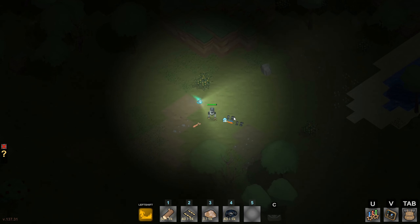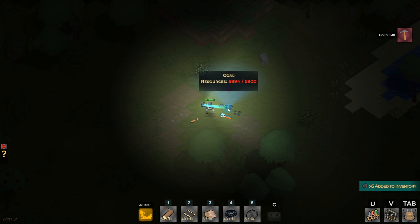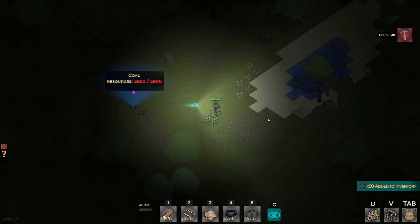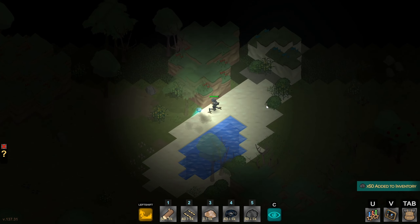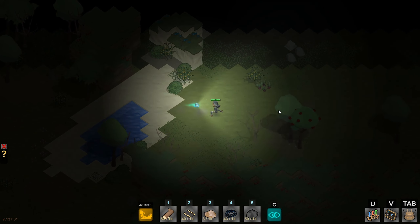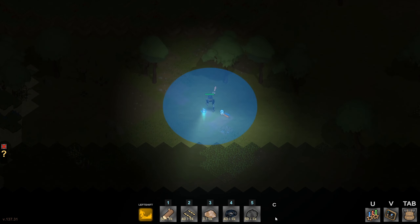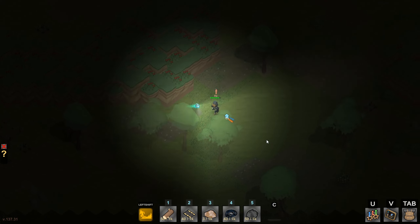Not much copper to be had. What is this — coal? Let's grab 50 of this just to make the journey somewhat worthwhile; we can use this for fuel. Let's keep moving. I guess we could check another area of the map, maybe get lucky and at least learn where the materials are — we'd have to come back with a mining rig anyway.